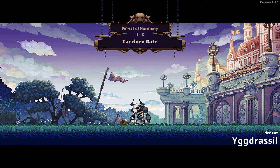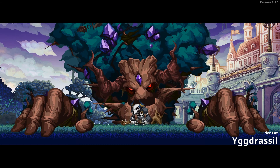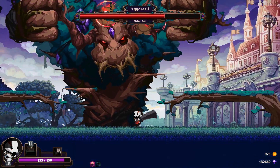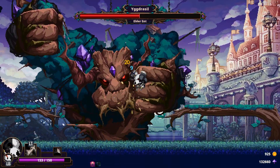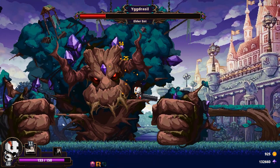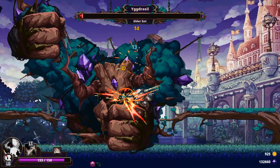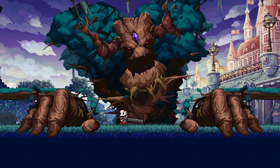Here we are at Yggdrasil. How are you guys doing? Are you having a good day or evening depending on where you're messaging from? I hope so. Dodge the fist, do that, bam, smack him a little bit. Give him something to think about. And there we go — look at that, he's gone. Just as simple as that.